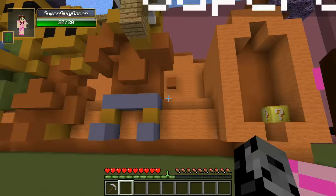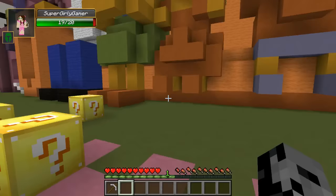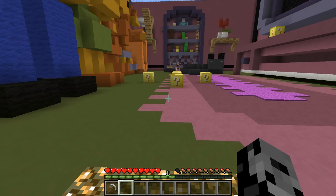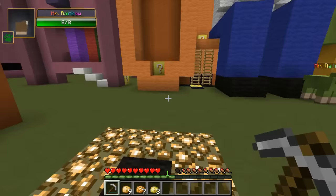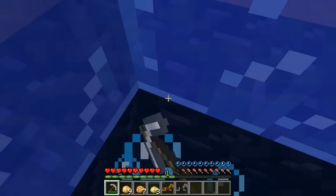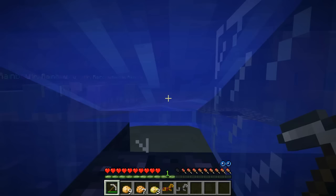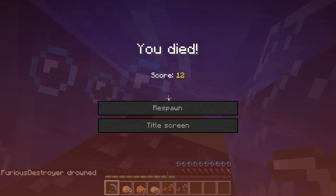Before we go on, let me test your Simpsons knowledge. Who is that with the slingshot? That's Bart! All right, hard one — who is the baby she's holding? That's... Betsy? Oh god — it's Maggie! They're similar, they both end in... well, no, they don't end the same way at all. The dog is Santa's Little Helper — yes, epic name. The cat doesn't get enough love in the episodes, that's why I can't remember its name.